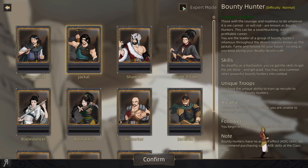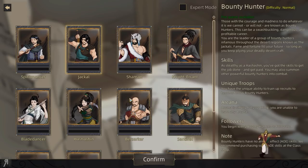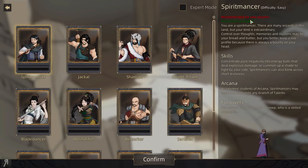We have a number of classes here. What's expert mode? Only one save at a time is allowed during an expert mode playthrough. You may not exit without saving and it may not be disabled once enabled. So that's basically Iron Man mode. I guess we'll leave it for the moment because I have no idea what I'm doing so far and I might make a completely terrible character.